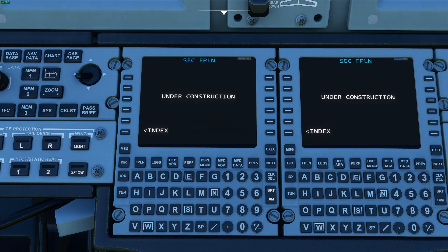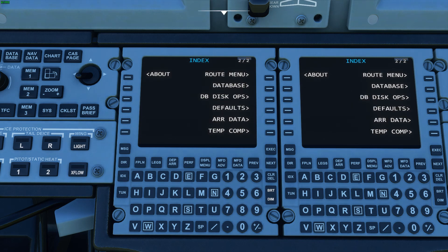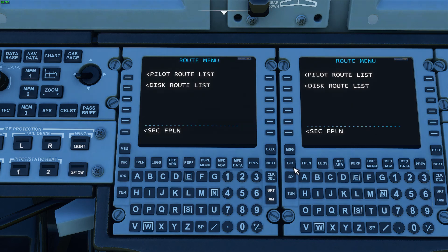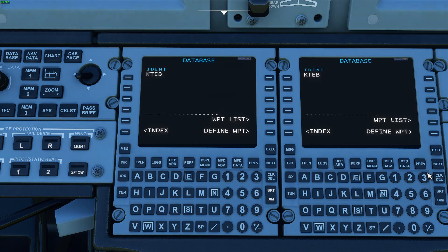The second flight plan page is under construction — probably not going to be used too much in the sim, but we're going for authenticity. Going to the second page wrap menu: this is where you can store your own routes into the FMS. We'll have this functionality later — the database is not functional yet but we'll have that working.